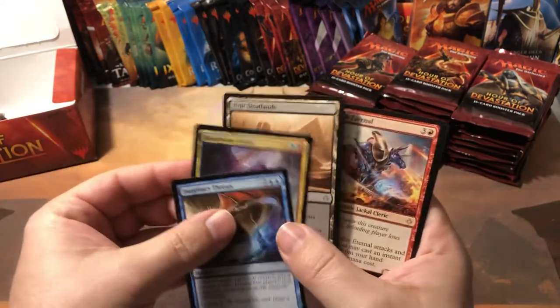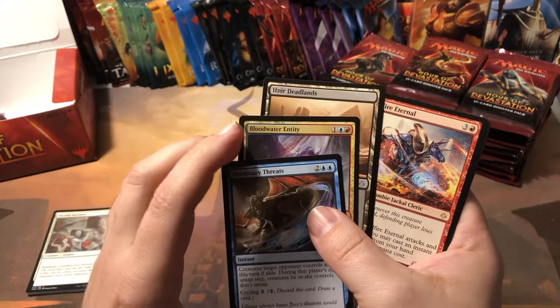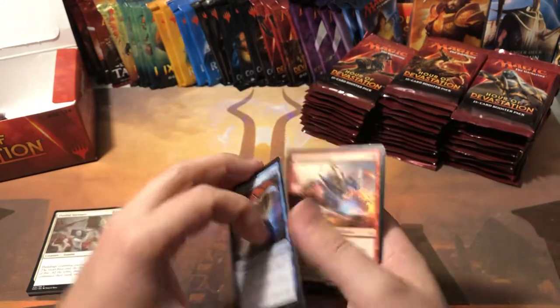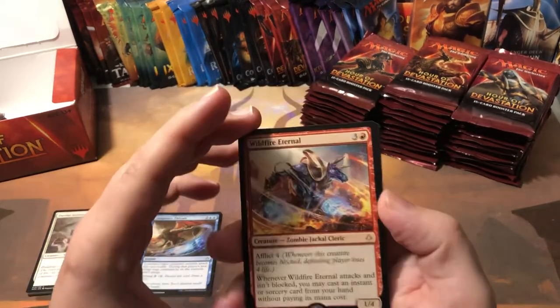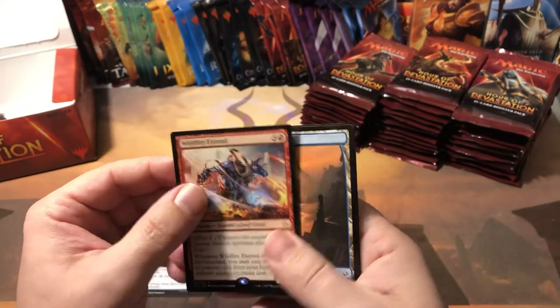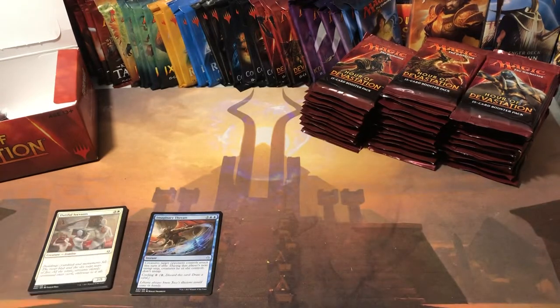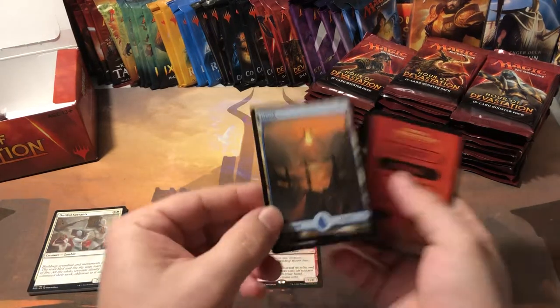We do have to pay attention to the uncommons because we have the Ruins of the Reckless — I call it the 'ramming up ruins' — and Abrade, both valuable uncommons in this set. Looks like our first rare is Wildfire Eternal. I don't think he's worth anything. I have a scanner over here to keep up on this stuff — yep, 24 cents, just what I thought.